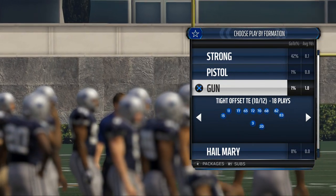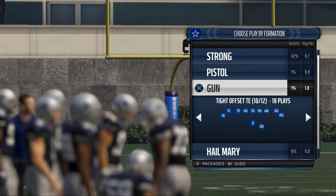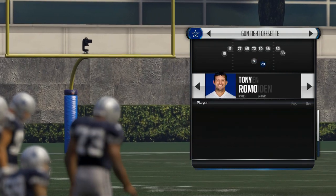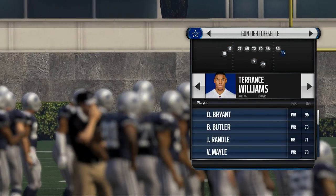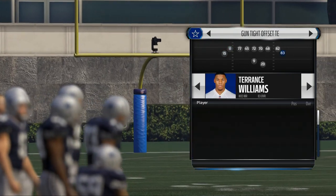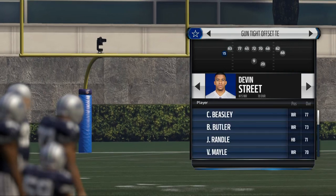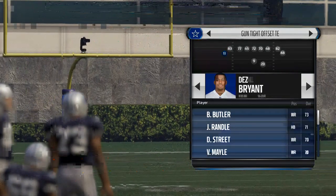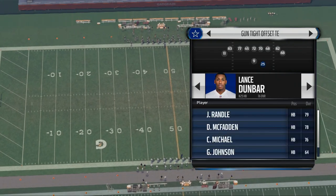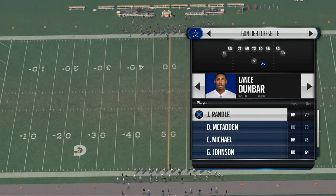What we like to use in New Orleans is the formation Gun Tight Offset. We're using the Cowboys this week, so we're going to get Tony Romo in the game for Madden purposes. We place Terrence Williams in the slot, Cole Beasley here, and Dez Bryant on this side. I like to put Dunbar in the game when using the Cowboys — Randall's also a pretty good option.